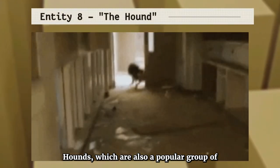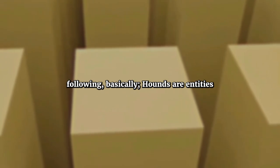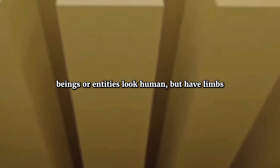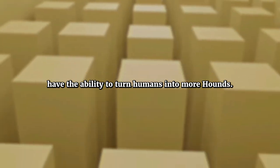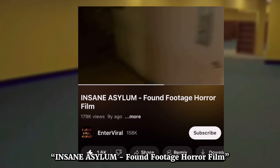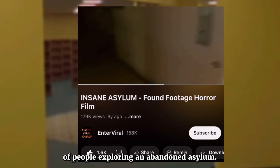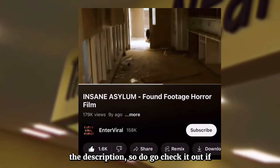Now let's talk about the hounds, a popular group of backrooms entities. Hounds are entities named for their dog-like behavior — they move on all fours and attack when provoked. These beings look human but have limbs designed for four-legged travel. They are aggressive, however direct eye contact can intimidate them, and they have the ability to turn humans into more hounds. This clip used in the hounds article came from a video known as 'Insane Asylum found footage horror film,' at 11 minutes and 47 seconds into the video.